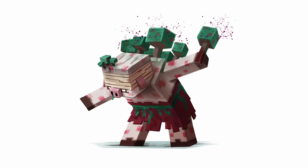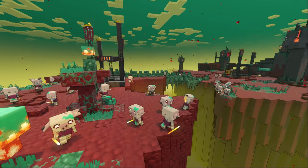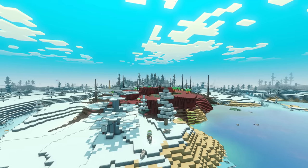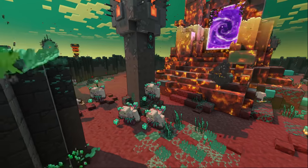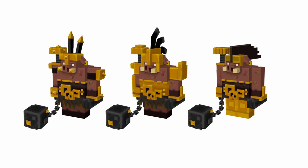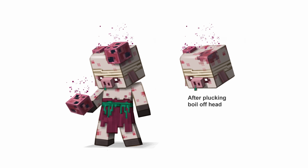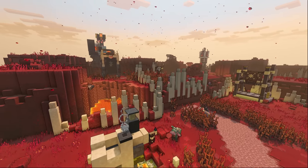The first thing that you see about the piglin bases is that they have a lot of netherrack — it's like this red spot in the middle of a beautiful, idyllic world. Even if you defeat them, the scars are still there and they never go away. We tried to give them very dynamic and contrasting personalities in terms of color: the piglins have a lot of gold trim, angry red, flames, and stinky green.